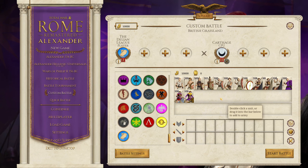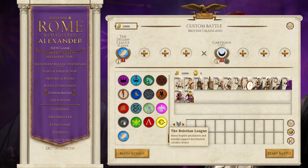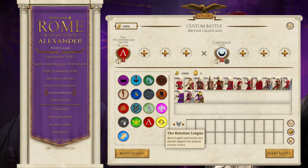The Delian League is again the same as the Boeotian League roster. The recoloring is a nice touch just so you can tell the difference between the different leagues.